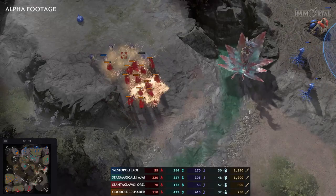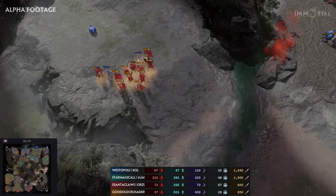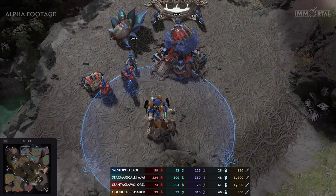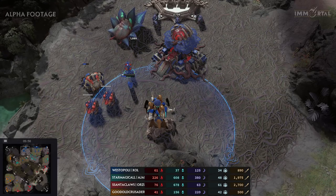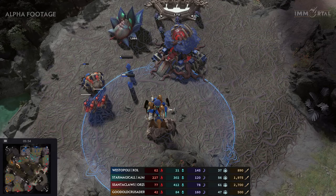And here comes the Infuse — you see these units attack so much faster. But Crusader does a counter-infuse and will just destroy his opponent's army. Westopoly will not be happy about this one. Of course he's building Morians in the backline — these units can transform into Aklux, which are basically ranged units that can shoot from very, very far, and are also invisible.